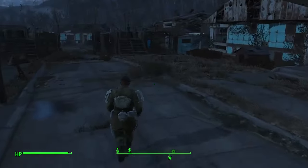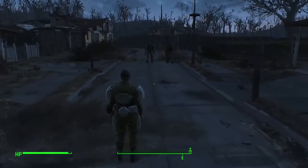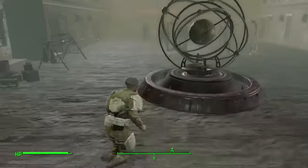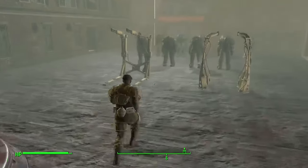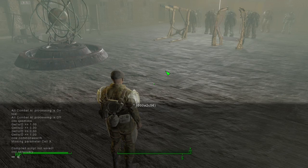Our next console command takes us to the dev room, where they test out a lot of the game's aspects. Type COC QASmoke and hit enter to get there. Getting out is a bit more complicated — type COW Commonwealth 1 1 and that will send you back to the Commonwealth.